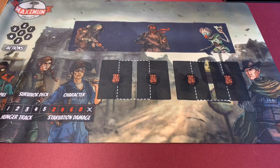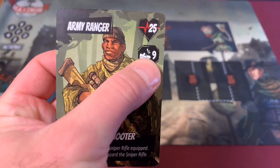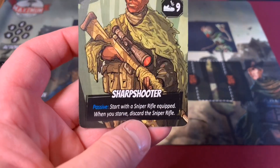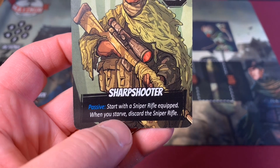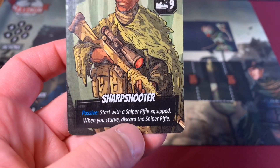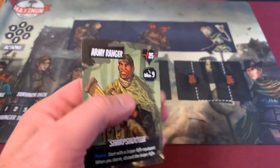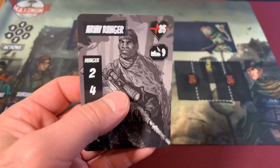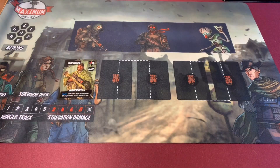When setting up Maximum Apocalypse, the first thing we're going to do is pick our survivors. The first survivor — the most voted for character — is our army ranger who has 25 health. He has a stealth skill of nine, which will come into play during the playthrough. He's also a sharpshooter — a passive ability that says start with a sniper rifle equipped. When you starve, discard the sniper rifle. So as we play through the game, we're going to have to eat, and if we can't, we flip our card over and start taking damage — meaning we are beginning to starve — and we'll lose our sniper rifle.